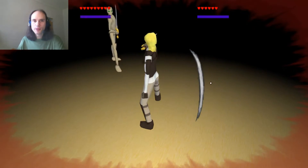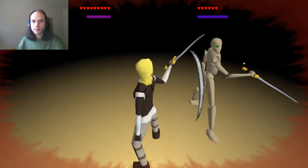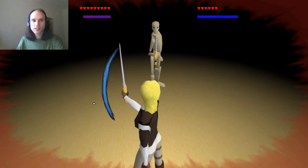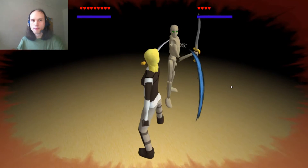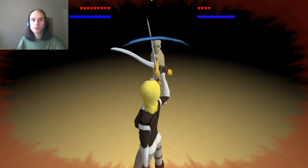I'd like to point out the stamina bars beneath the health meters. All actions take a certain amount of stamina, although that's negligible in the case of blocking. If your stamina runs low, your movements are slowed down, which makes you more vulnerable.